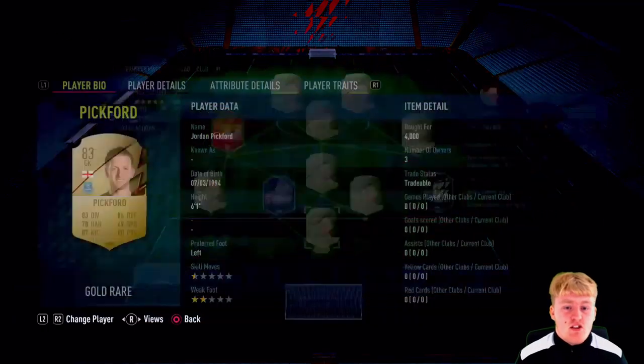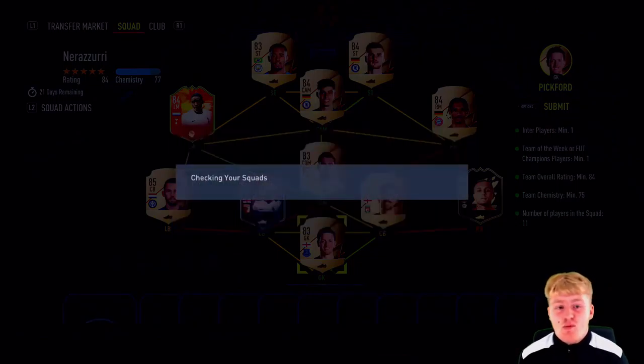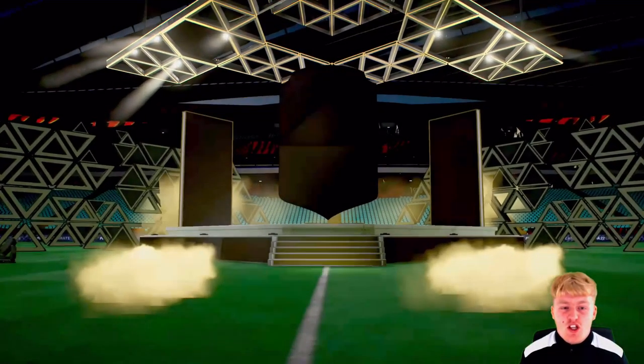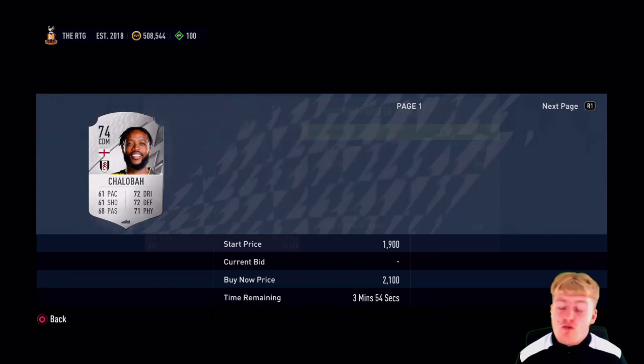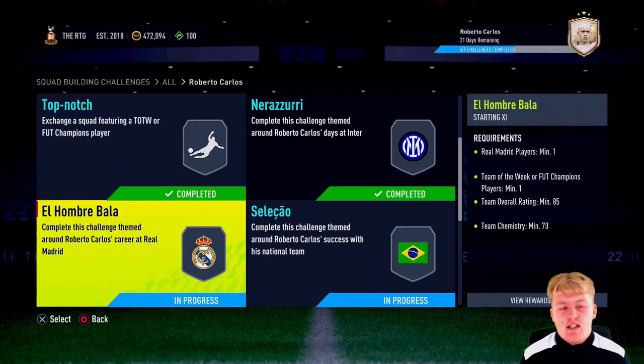For the fourth squad we're going to see Reece Oxford and Bergwijn leave the team - both 84-rated - but I needed to save as many coins as possible. Sorry to Reece Oxford, he had 81 pace and was a decent defender, but we'd never use him in our team. He'd only be used for icon squads, which we can buy anyone for. That pack is pretty terrible - we got Chalobeta, not even worth anything.